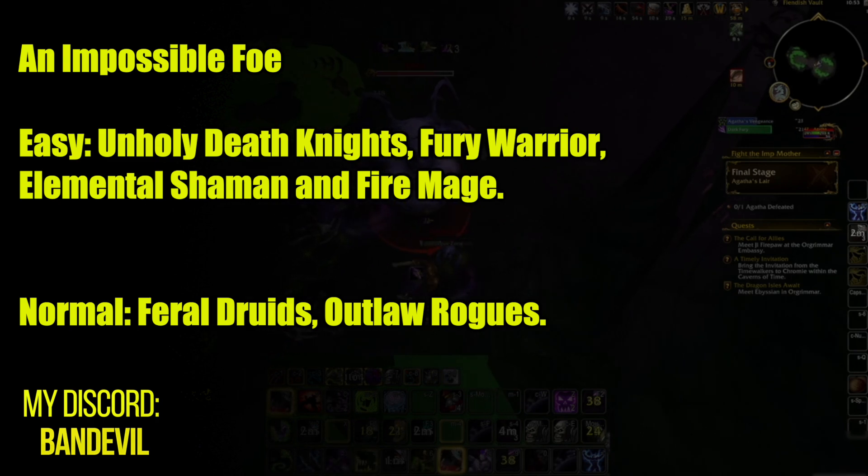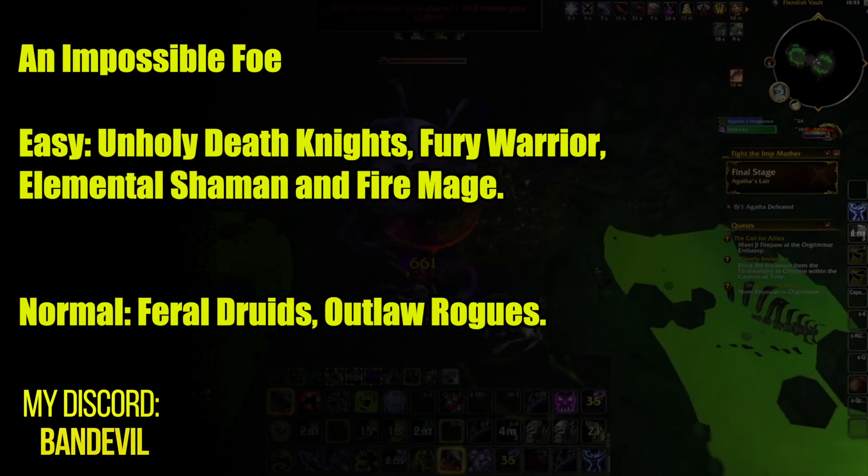An Impossible Foe: Unholy Death Knight, Fury Warrior, Elemental Shaman, or Fire Mage.